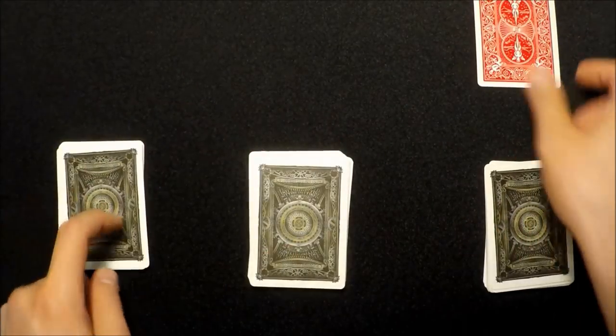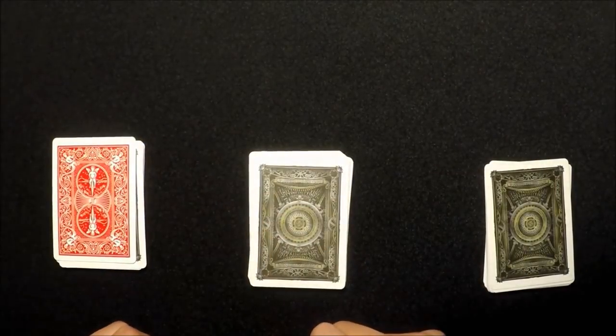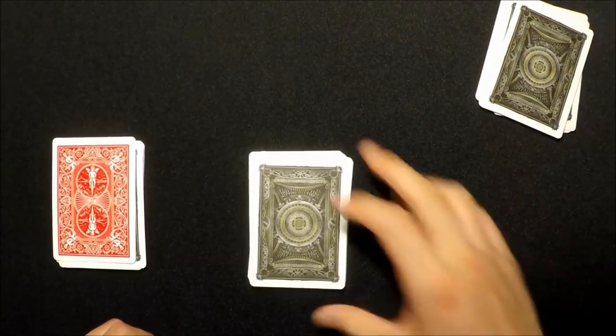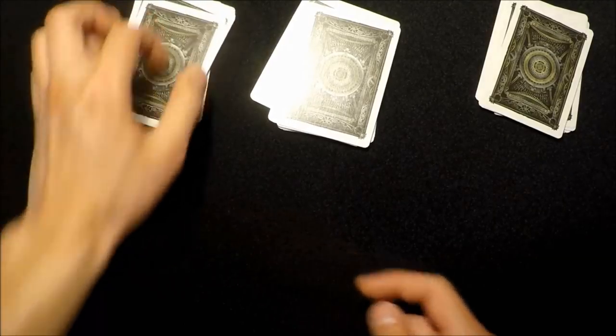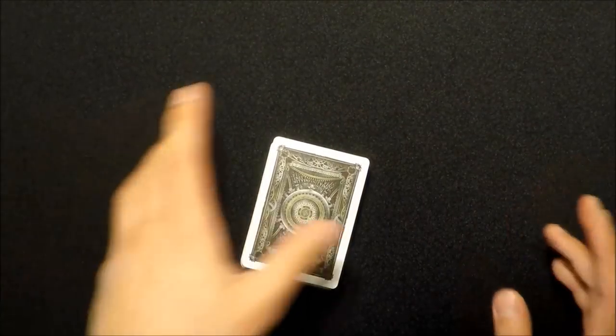Scenario three is more complicated but still super easy. If they place their card on top of the left pile, tell them to cut that pile in half and finish the cut, just like this. You're going to notice that the joker is actually going to end up on top of the red card, and you just square them up.